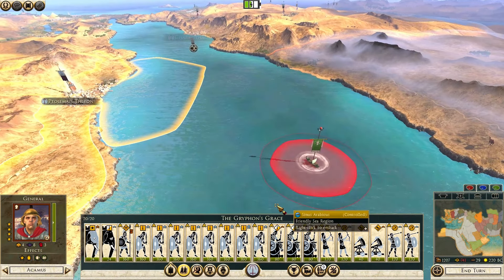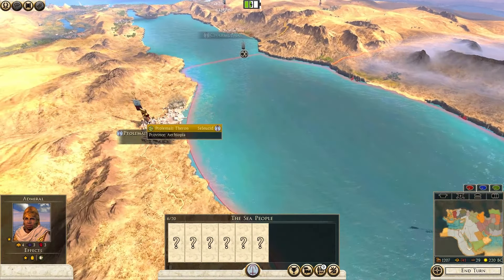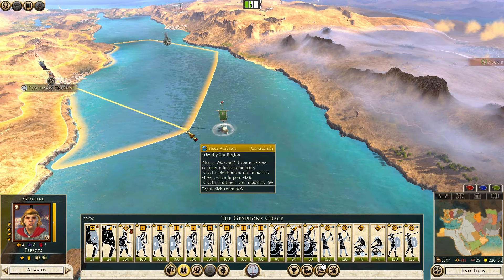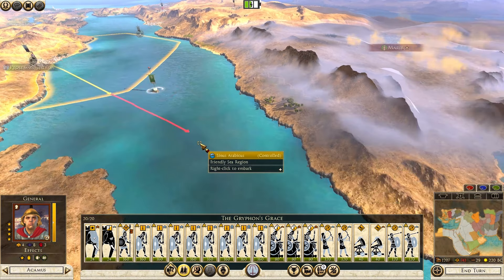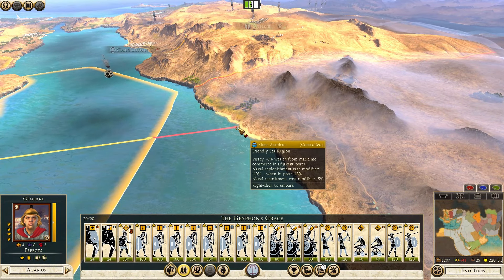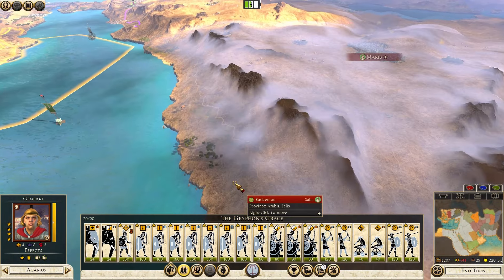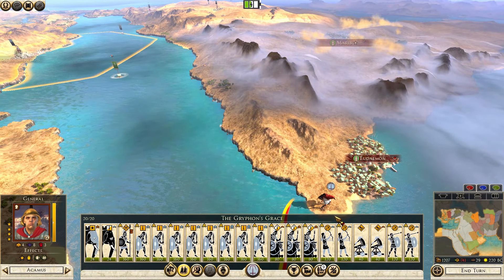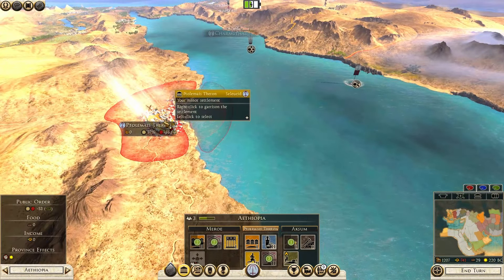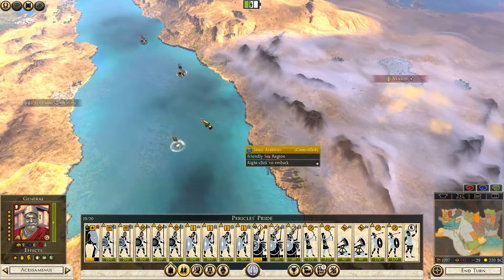Why don't we send this army to take this settlement? He might be tempted to attack with his fleet, but 20 transport ships are not that easy to sink even for a fleet. We should win auto-resolve easily. We will land here — or actually we could land here and move by land, which is probably even better. It's also farther away from his fleet if we need to run away, and it takes us three turns to land and then the fourth turn to attack.